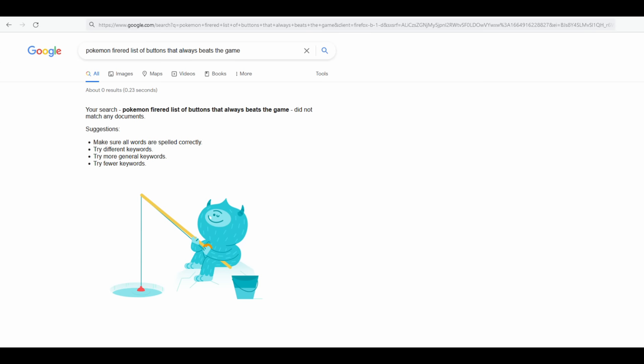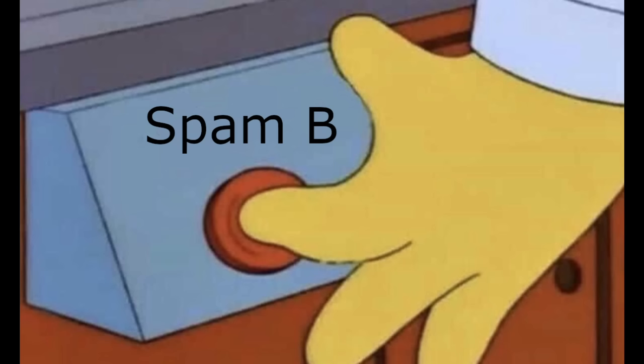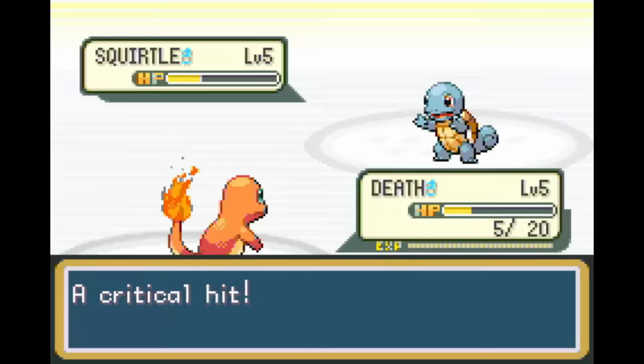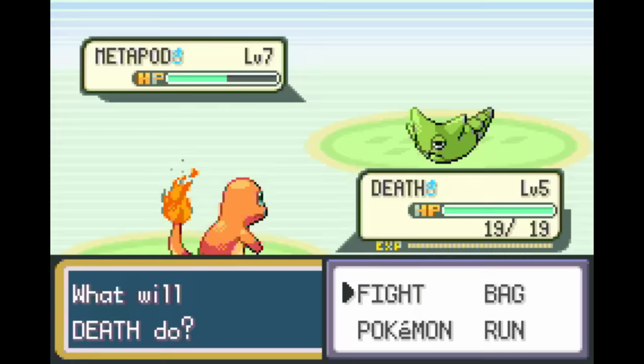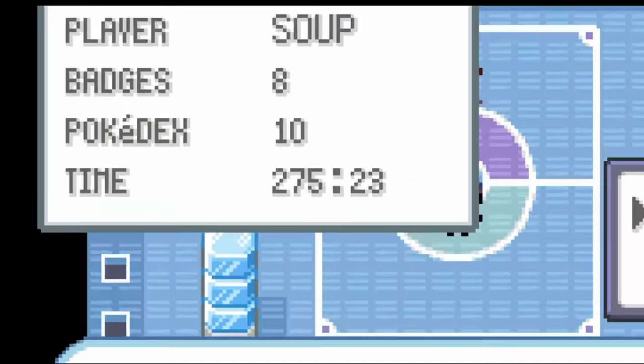If I turn off the visuals and mute the audio from the game, I'd still know what buttons to press, so long as the list of inputs accounts for every possibility. This would, essentially, turn Pokemon into a rhythm game — hit the buttons as they come up and you win. After a quick Google search returned nothing, I realized that if I wanted to satisfy my curiosity, I'd have to make this list myself: a single sequence of inputs that can handle grass, crits, moving NPCs, dealing too little damage, dealing too much damage, puzzles, the menus, and more.